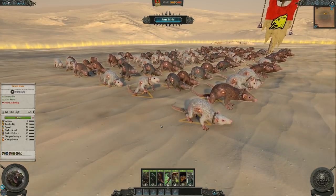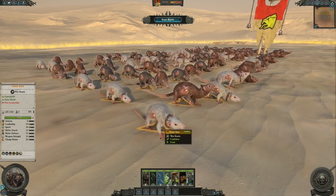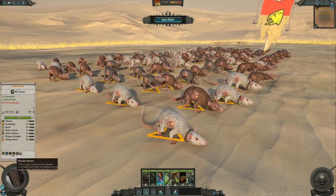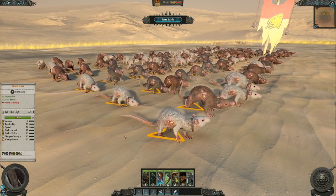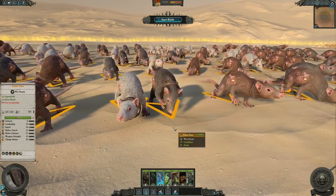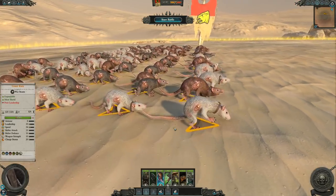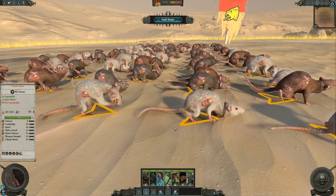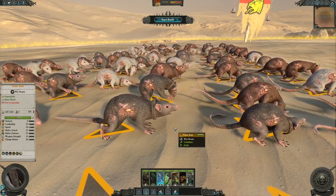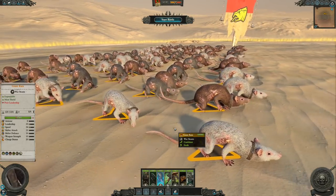The next unit is the Giant Rat. I originally said that the wolf rats might have been the most adorable thing added in for the Skaven, but the giant rats take that place by far. These were an absolutely favorite unit of mine on the tabletop — expendable, poor leadership meat shields, but they were extremely cheap. With this mod, they work exactly the same way in Total War Warhammer. Use them as far Skaven slaves; that's essentially their role. If you want to tie up any specific units or maybe a war machine, but rather use your wolf rats to flank your enemy, the giant rats are there to do just that. They are throwaway units.